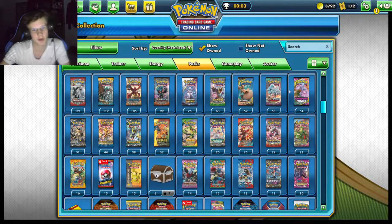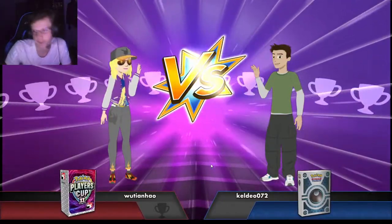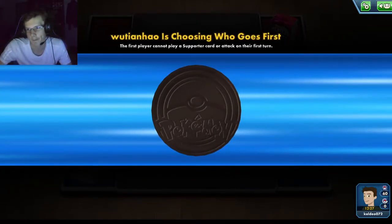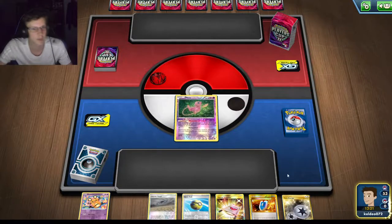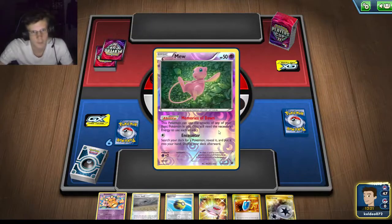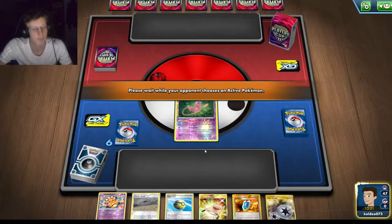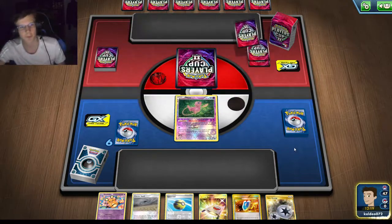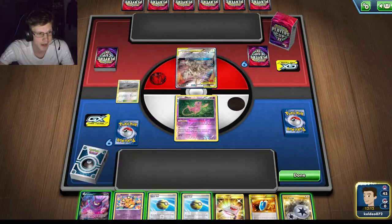Burning Shadows has three secret energies, Guardians Rising has three, and Crimson Invasion only has one. On to the grand final of the tournament — this is for going three for three! He's got a Players Cup rank. I go second — dammit. This is a good start though. Target Whistle — this looks like ADP Zacian. I do play Ranger — I've yet to actually use Ranger against this matchup. I don't like why I get that Crobat right there.